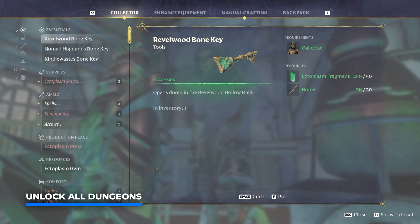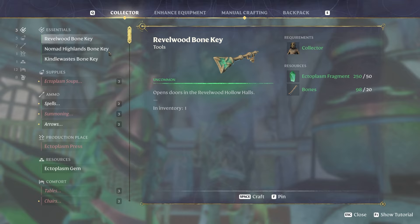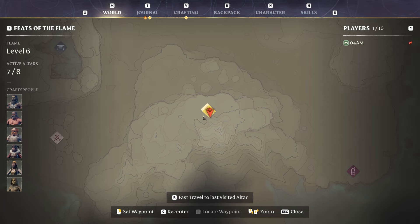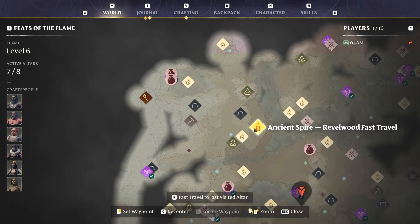The first key is the Revelwood Bone Key, for which you need a nice amount of Ectoplasm Fragments and Bones. After completing that one, you gain access to the Nomad Highlands Bone Key, requiring Giant Bones and even more Ectoplasm Fragments. Finally, there's the Kindle Wastes Bone Key, also requiring these resources. The secondary HoloHalls dungeon is located to the northwest of the ancient Spire of Revelwood.